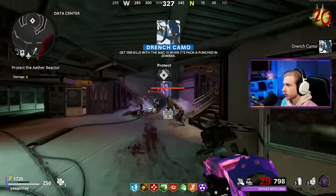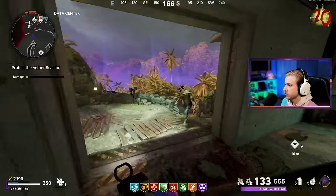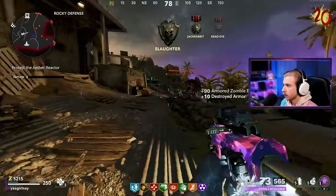Mangler, shut up. Drench camo — 1,500 pack-a-punch kills, we need a thousand now. We still need so many crits too — it's ridiculous. All the zombies leave. Are they still spawning? Oh here we go, give me those crits. Oh, there's a whole other wave coming over here — they're all coming at me, let's go back and defend.